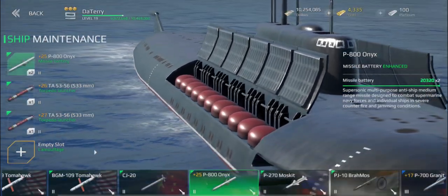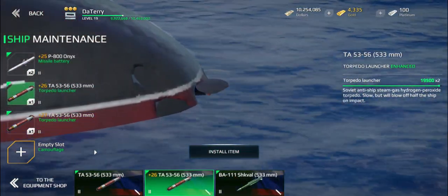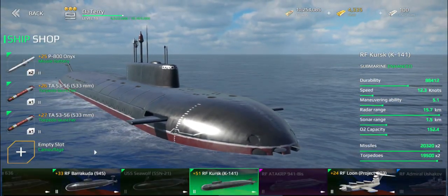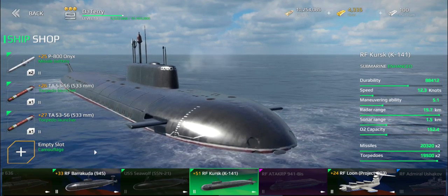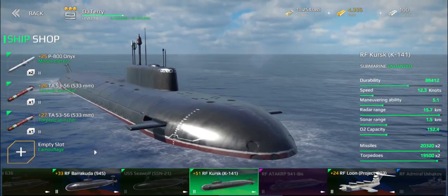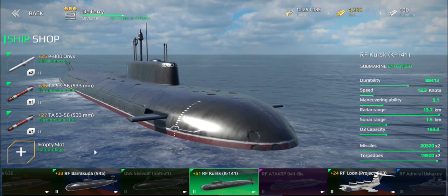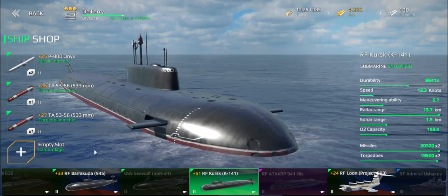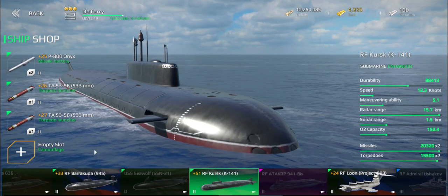There's no anti-air defense of any sorts whatsoever, which means you are going to have to use the submerging capability in order to defend yourself. But if you compare the O2 capacity between the Kursk and an attack sub, you're actually on a lower scale. So you're not expected to be staying underwater all the time. In fact, I'm staying on the surface a lot with this ship, using it as a long-range missile-spamming, torpedo-launching ship, and then submerging when needed to preserve the O2.